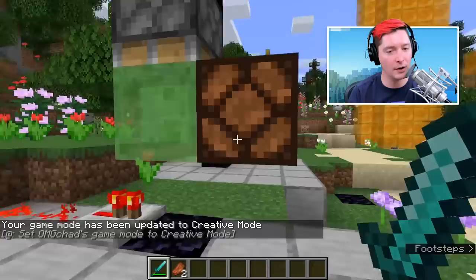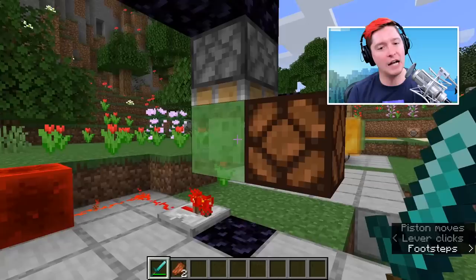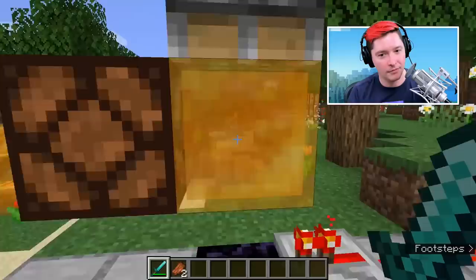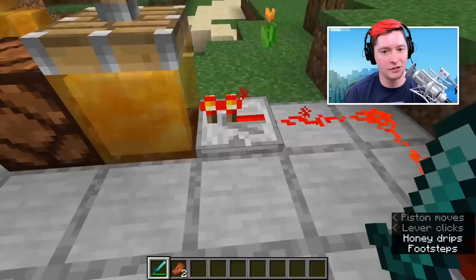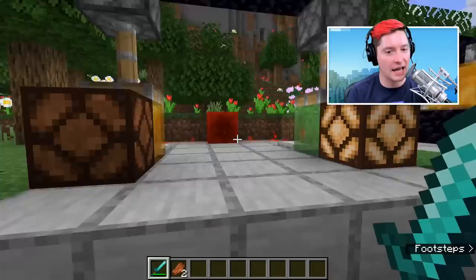Another thing is that redstone will not travel through honey. Honey is a transparent block, while slime — which has a lot of similarities — is considered a solid block and will grab things. You can see how it's grabbing this redstone lamp right here. So when we have a redstone signal on one side, it will not travel to the other through honey, but it will through a slime block.